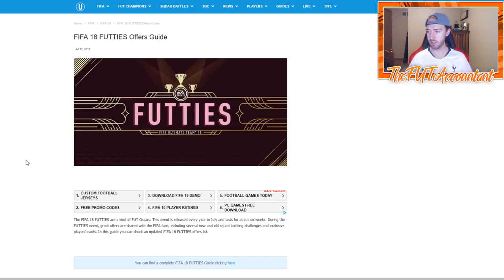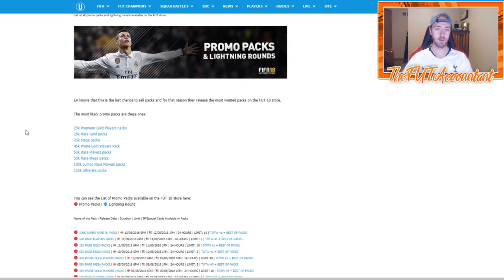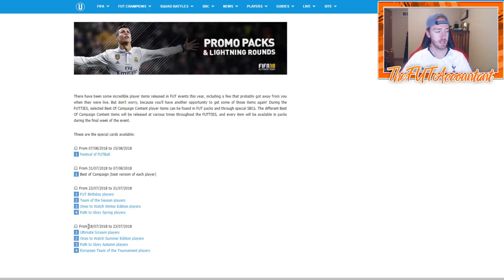The biggest thing about footies is the SBCs and the re-release of special cards back into packs. What is an EA promo without packs, right? They're going to put special cards back into packs — you see it here, 'best of packs.' This was a major hit last year at the end of the year. The promotion last year ran from July 18th to August 15th, so footies lasts a good while — a three to four week promotion. This year it's a decently long promotion because of those player SBCs we'll also talk about in a second.